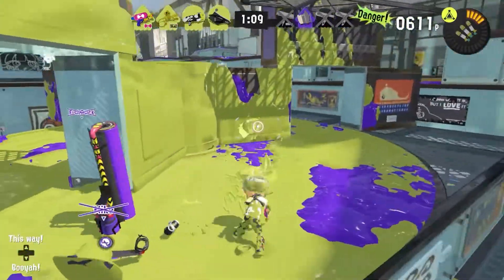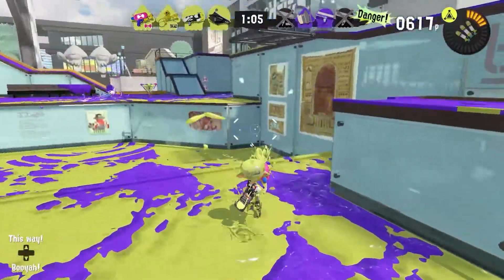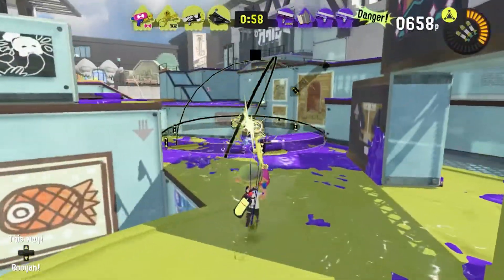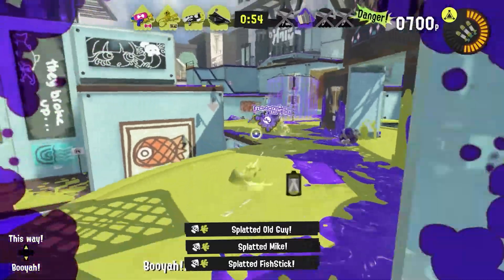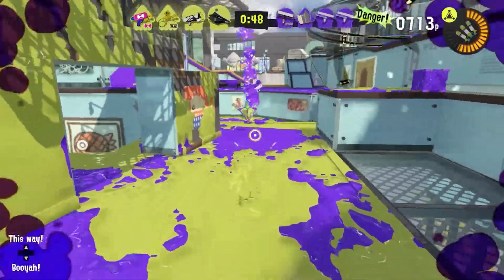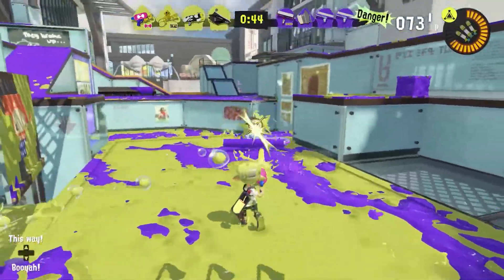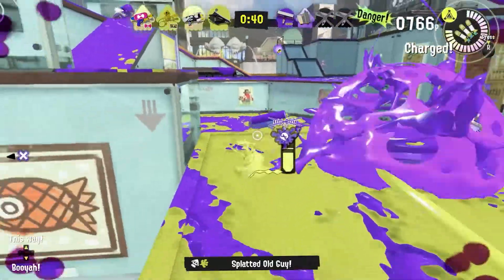From what I can tell, the Big Swig Roller's role is mostly turfing — that's like its whole gimmick. Just be a primary turfer. We've got them backed into a corner pretty much. Dang, my aim's garbage.